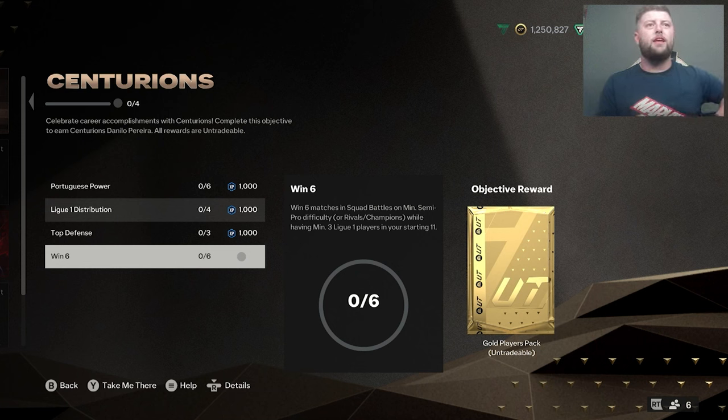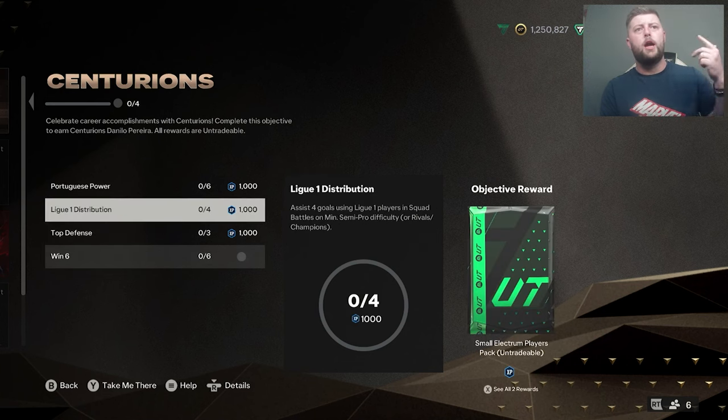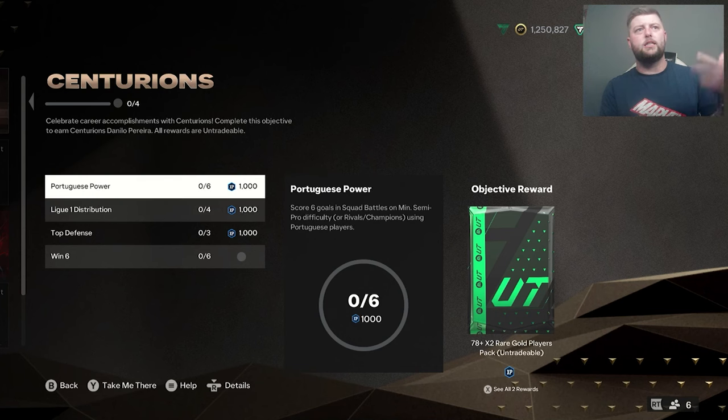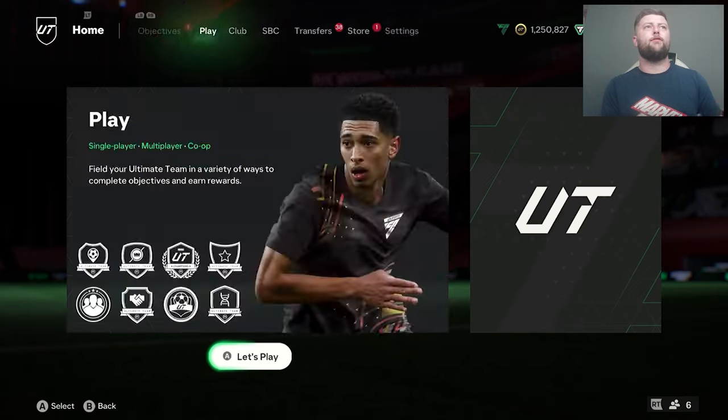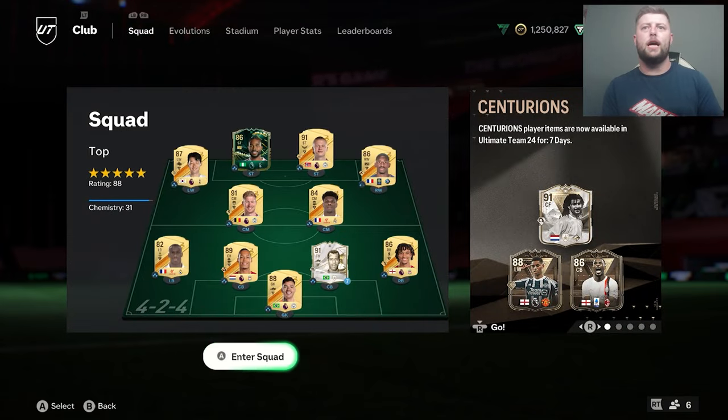So we'd have to put some more Ligue 1 players in there. I could bring Kolo Mawane back maybe. I need three Ligue 1 players — if I was doing it all in one, I'd need Ligue 1 players to assist and Portuguese players to score. So let's have a look at what we can actually do.